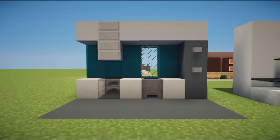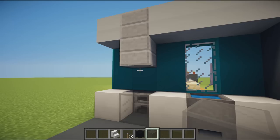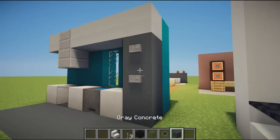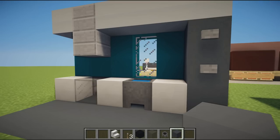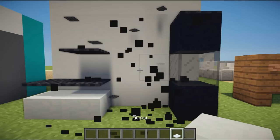Moving on, we have another kitchen design — more of a futuristic design with a blue and white color scheme. We have a furnace behind glass looking like a nice little oven, a hood or range hood above it, a cauldron with some water as a sink, and a cool little fridge design using some concrete with buttons on the end.